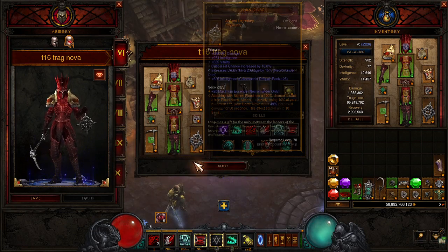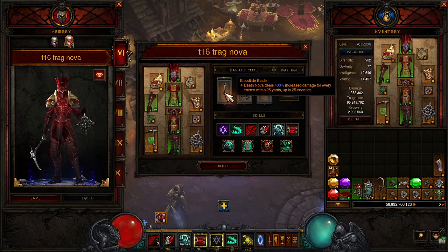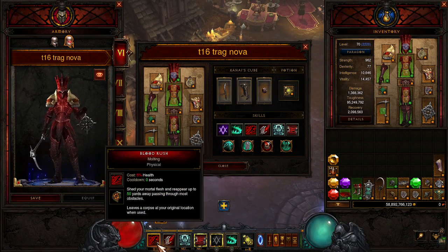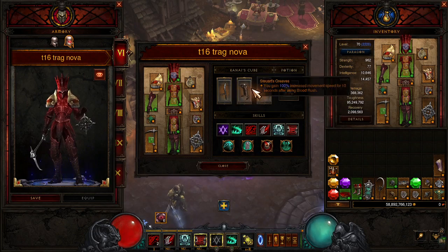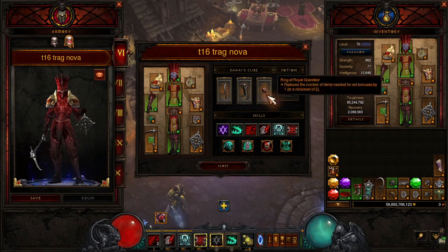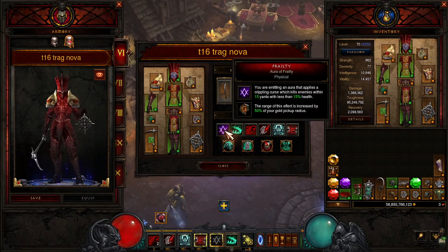The Iron Rose is what enables the build — it's amazing. Blood Tithe Blade: Death Nova deals 400% increased damage for every enemy within 25 yards, up to 25 enemies. The bigger the pack, the bigger the boom. Stewards Greaves: you get 100% movement speed for 10 seconds after using Blood Rush — our Blood Rush is up constantly, we are zooming. Ring of Royal Granger: so we can take off the shoulders and put on 5 pieces. We're using Aura of Frailty, so Briggs Wrath is just pulling everything to us because it's an aura.